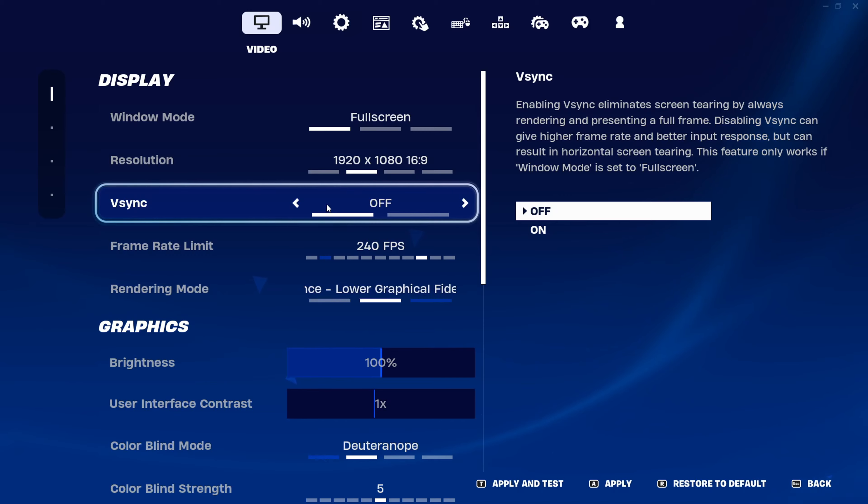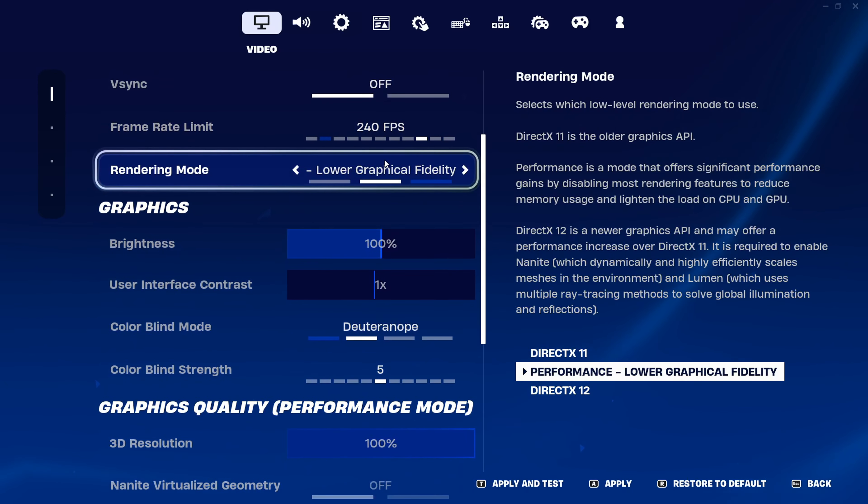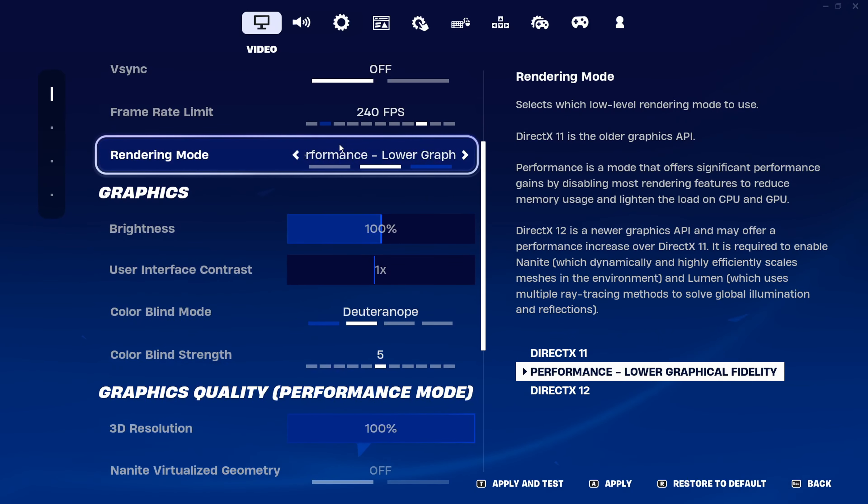Moving into the video settings — for window mode I play on fullscreen, just because the other options give you delay. For resolution I play on native so it looks good when I record, but it is better to play on something lower as it'll give you better FPS. V-sync I leave off because it just caps my FPS.